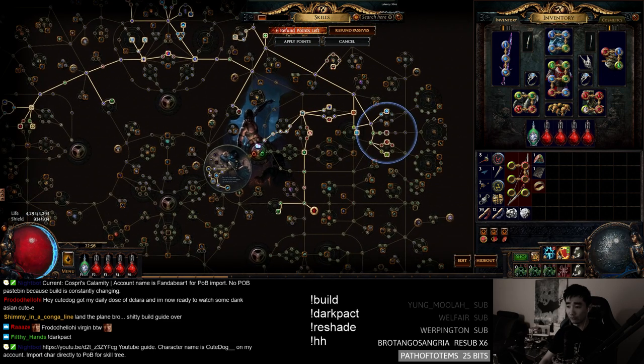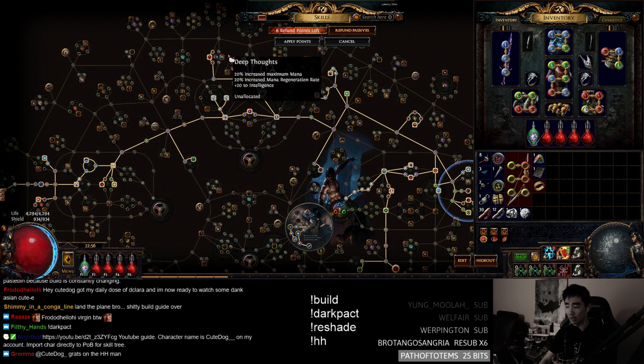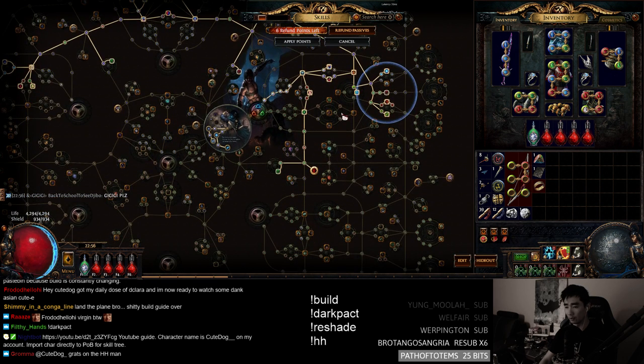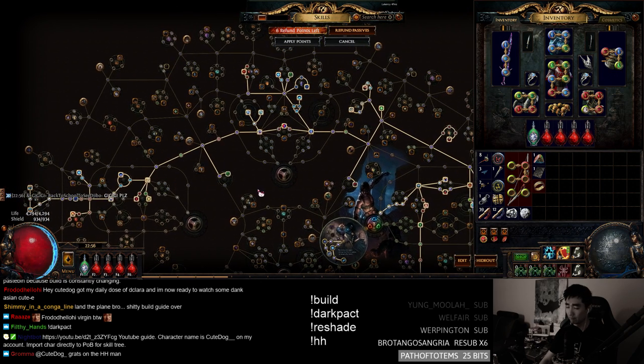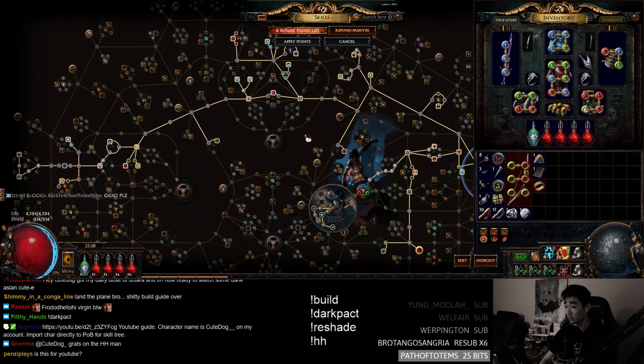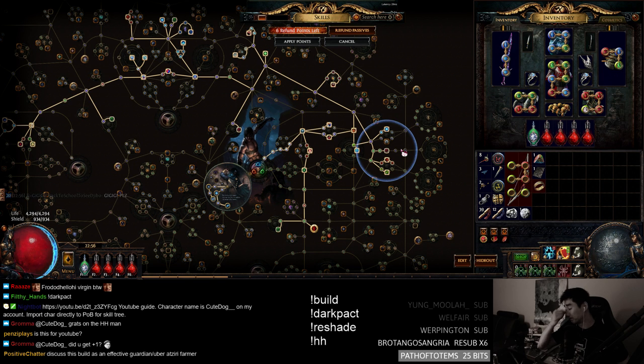Leveling: I just took all the life nodes and leveled as Aberas. Take life where you can, then go damage. Don't go damage first — you're going to feel bad. Life first, then damage. Lots of Jewel slots so you can customize a lot later as well. This build: you die a lot with it. It's softcore viable, not hardcore viable at all — I would not do this in hardcore any way.